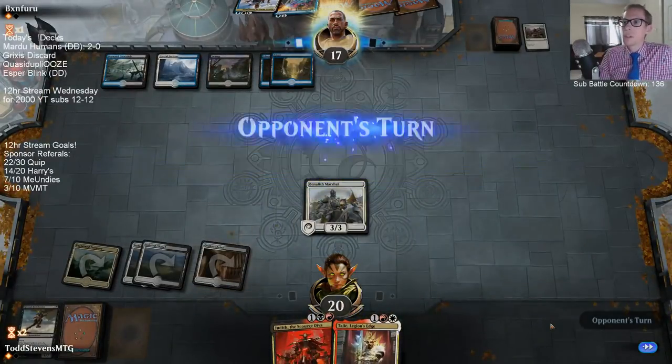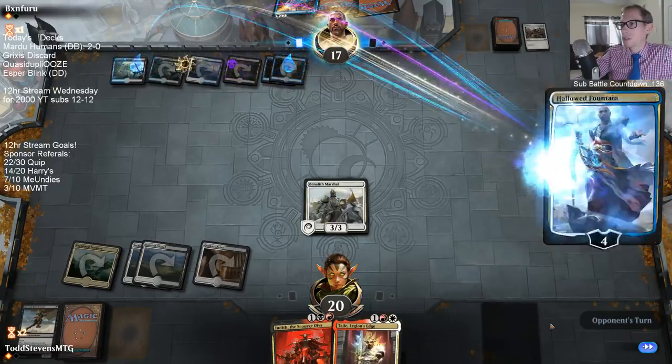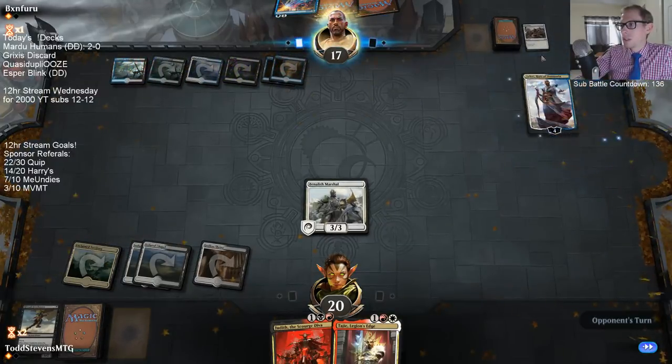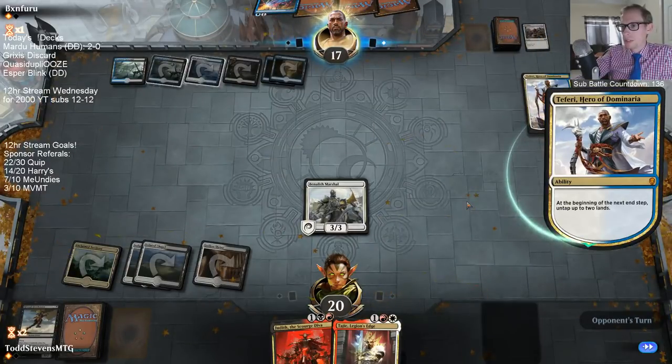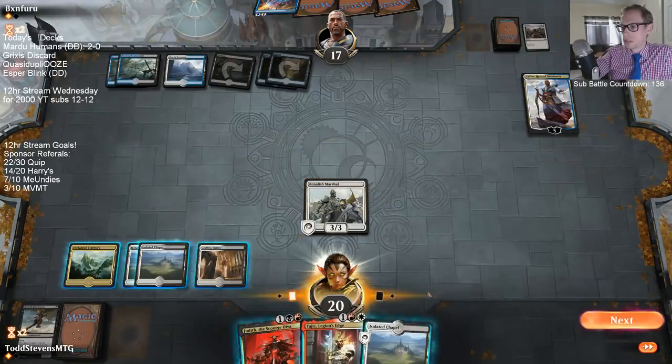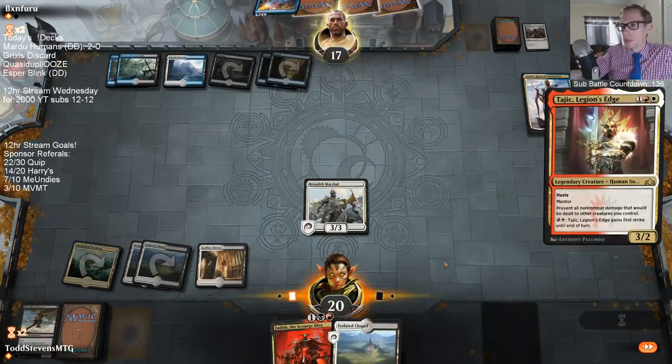Our opponent's deck is definitely built to beat ours — all Settles, Cries, Revitalizes, Bell-Haunts. This is a very tough matchup for us. Especially, we don't really have anything in our sideboard that's good against it.